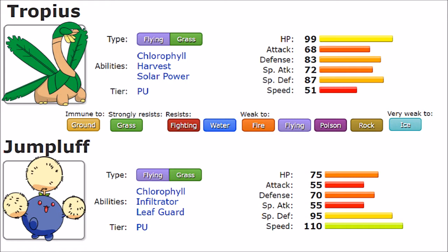Special Attack is 72 versus 55 — Tropius is vastly superior there even if both are low. Special Defense is 87 on Tropius versus 95 on Jumpluff, but given the HP stat it's clear Tropius is more capable of taking hits overall. Then we come to Speed: 110 on Jumpluff versus 51 on Tropius — a massive difference. Both have basically the same base stat total, but Jumpluff's majority is invested in Speed, winning two categories, while Tropius is clearly the bulkier and more offensively capable Pokemon by stats alone.